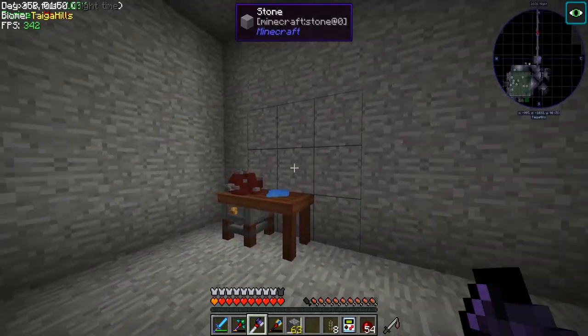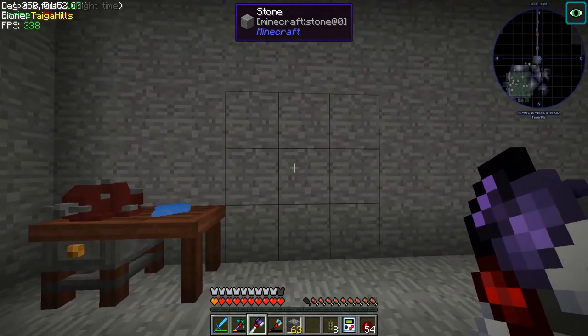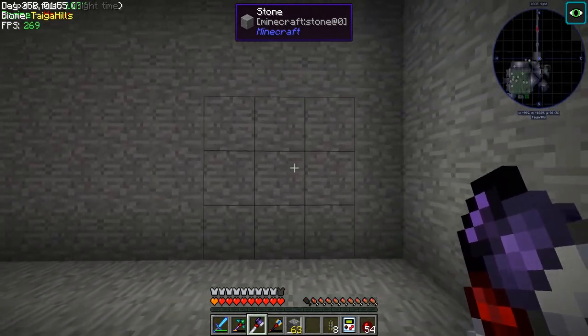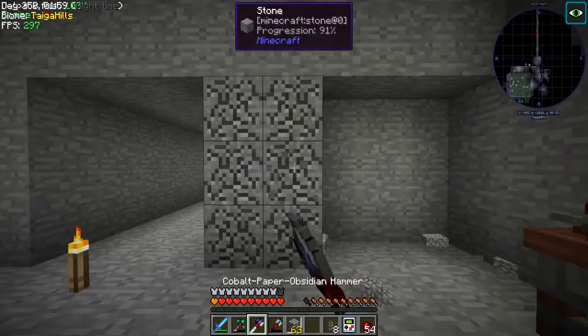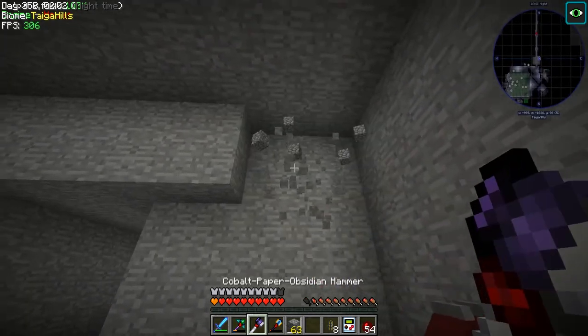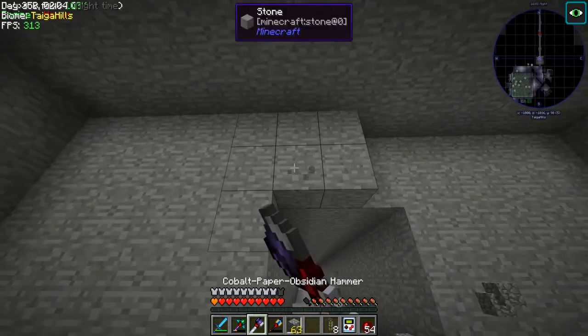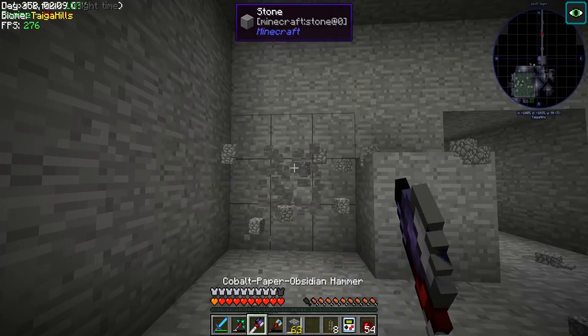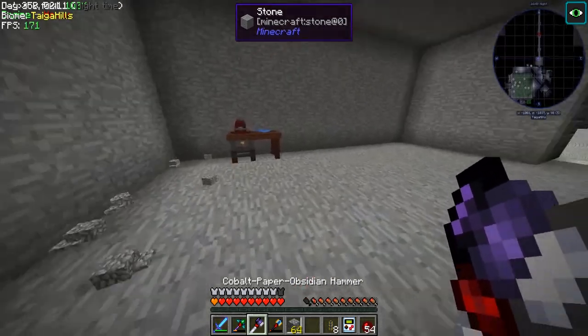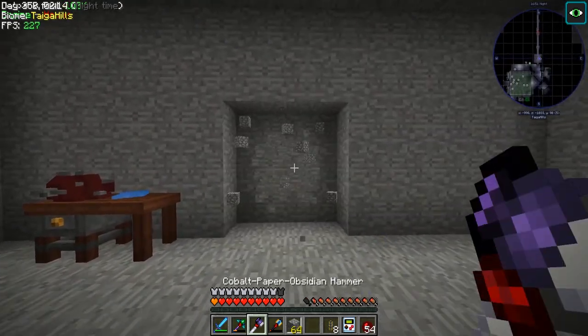There is an enderman and he is not happy. Let's see — this room is even now, it's not. Son of a biscuit, we're gonna go ahead and knock this wall out because nobody likes even numbers when they're trying to build in Minecraft. So we're gonna go ahead and this should be the center.